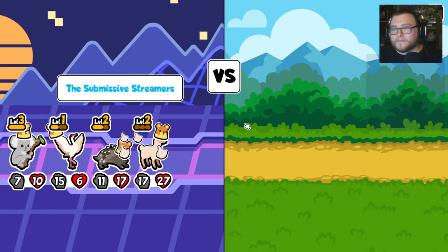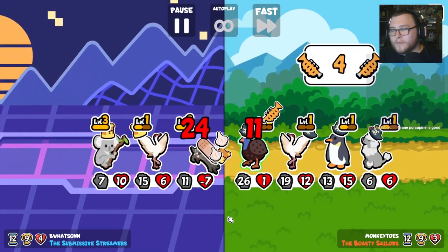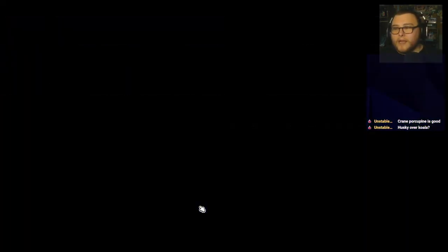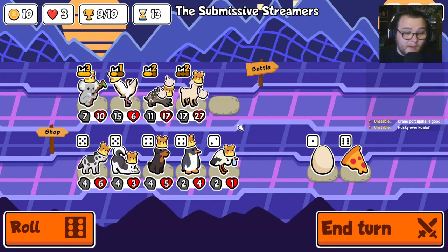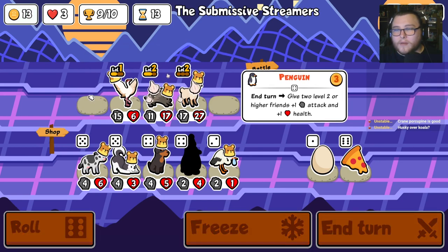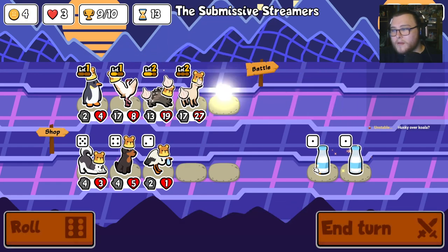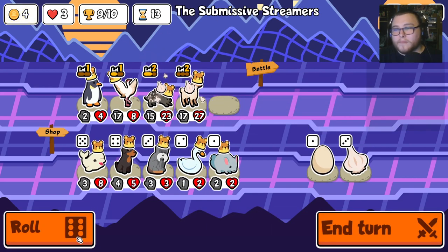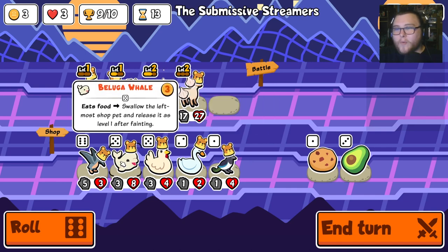Unless we just accidentally win. That's a rough one for us to fight. Husky over koala? I think so. Husky is no food perks and we got two food perks. I think we go penguin here. And then we can do stuff like this — I think they both go on you.